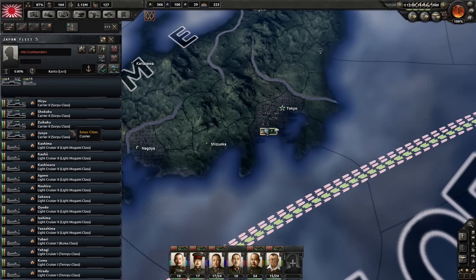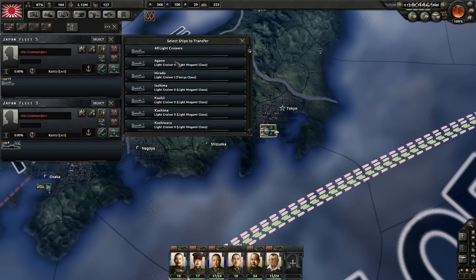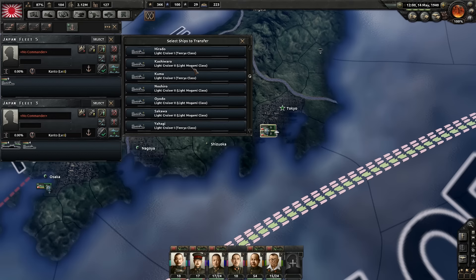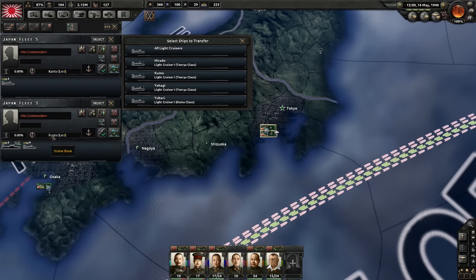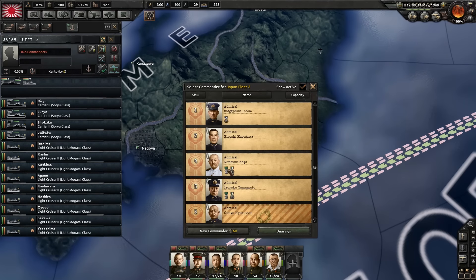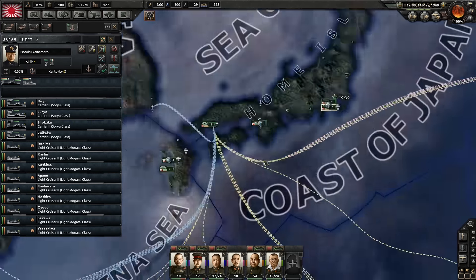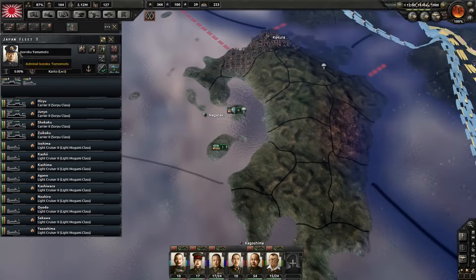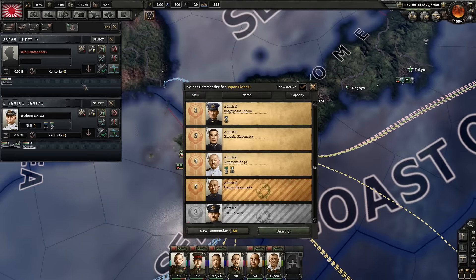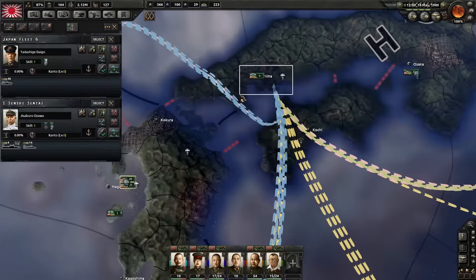Here we have 17 ships now, so we can turn this into a proper fleet — all carriers — and then the light cruisers too. There we go — not a perfect fleet but it's better than nothing. We should give them a decent commander, someone with a lot of skill. This guy — he seems very reasonable, very serious, someone who knows what to do. He knows his job very well.